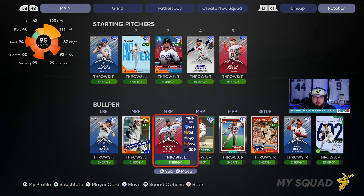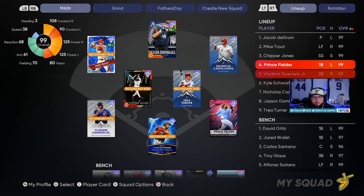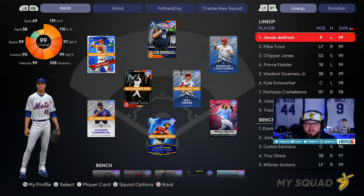Bullpen: Josh Hader, Soto, Alex Reyes is in here — there's a lot of guys. And also, Shohei is getting that lead-off spot for us. My lineup is about to be stacked. We're going to get a few ABs in with Shohei, and he's going to pitch a lot. I hope no one quits — please do not quit, otherwise I'm going to be very disappointed.